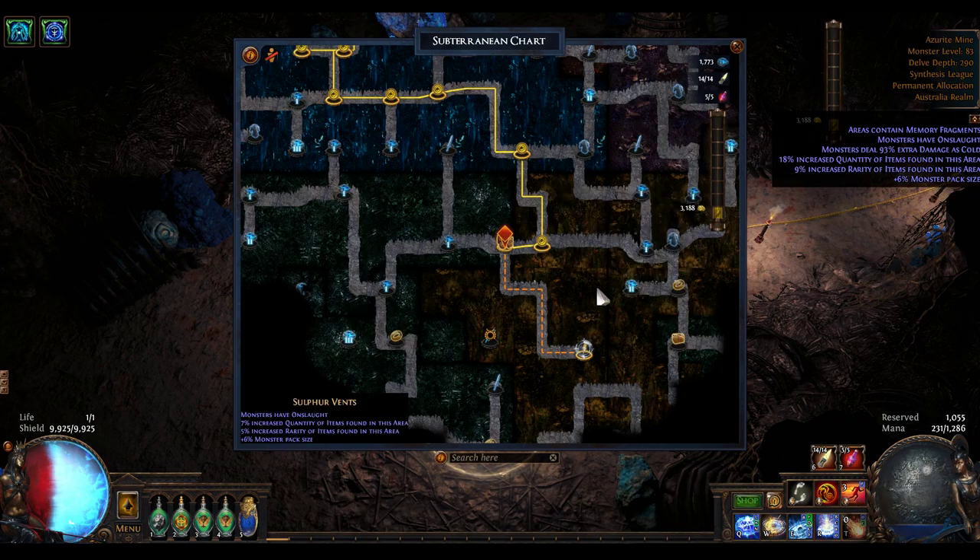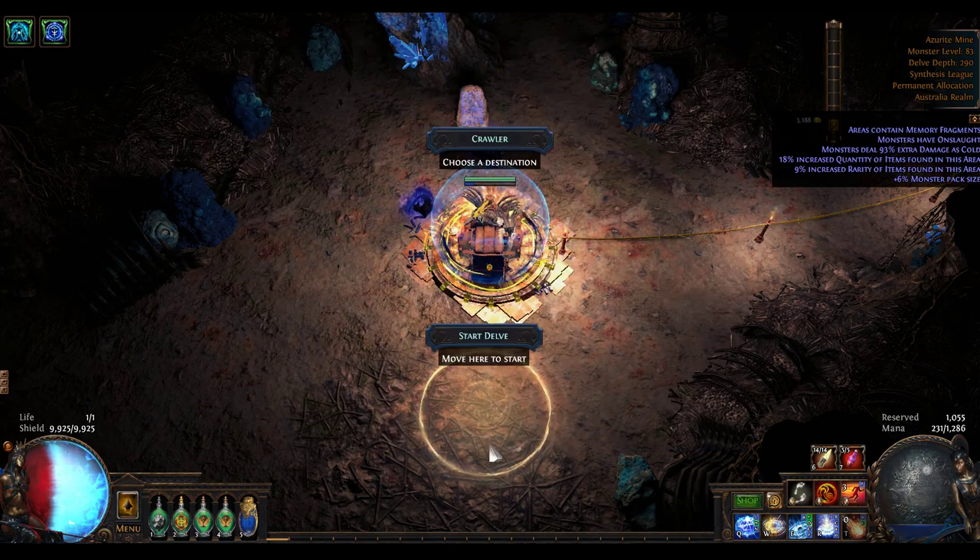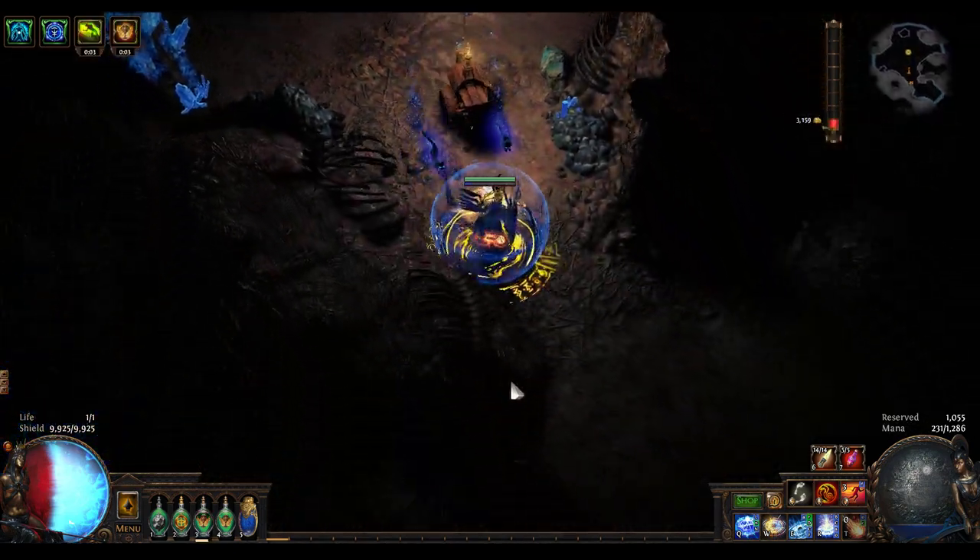Howdy all, grab yourselves a beer. It is time for some Path of Exile, and in this video I want to run one of the special delve nodes. This one just contains lightning items. It's a depth 292, so monsters are pretty dangerous — a bit nastier than a tier 16. We've got additional life, fleet, damage reduction for physical which doesn't matter to me, damage is cold which is nasty, and bloodlines. So there's a fair few mods. Without further ado, let's give it a rumble.